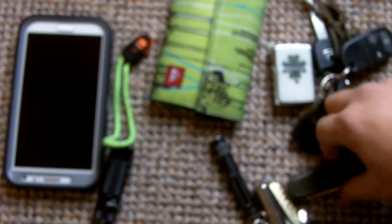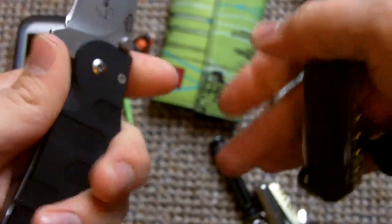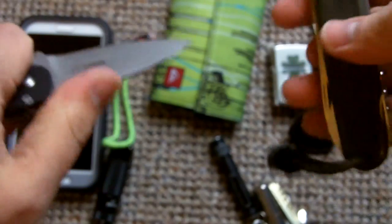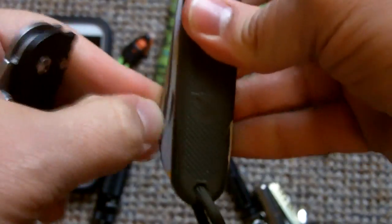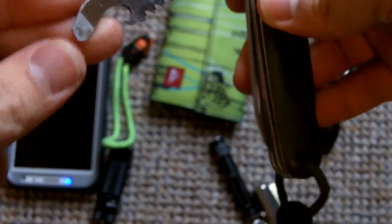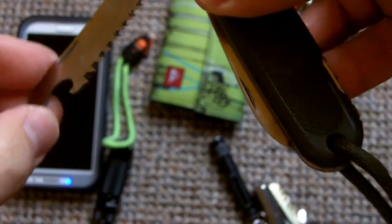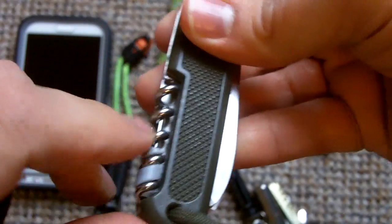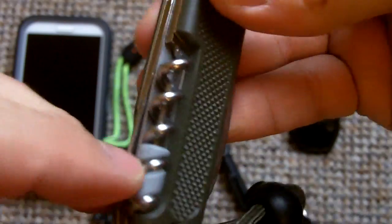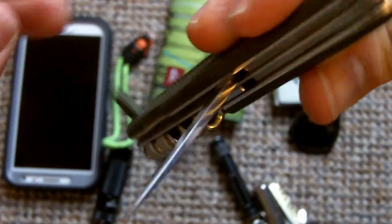In terms of knives, I'm carrying the Boker Plus Trans 42 and the Swiss Army Victorinox German Army knife. The Victorinox has a blade, saw, bottle opener, cap lifter, screwdriver, and I think it's also a can opener if you put a little force into it. It also has a corkscrew, small flat screwdriver, and a reamer or punch — whatever you want to call it. Pretty good size as well.